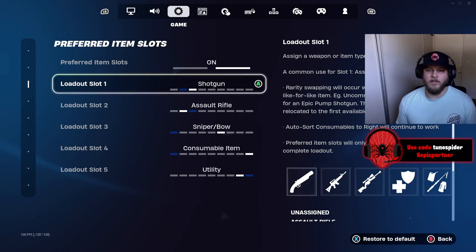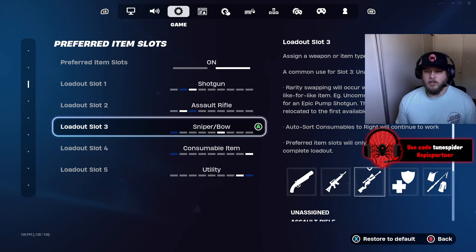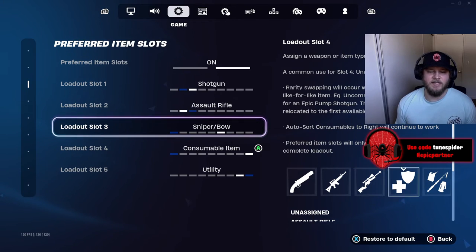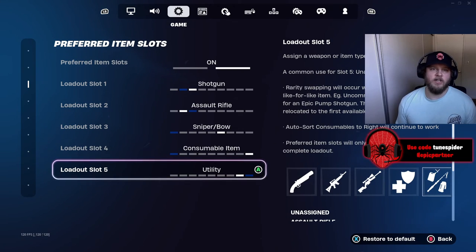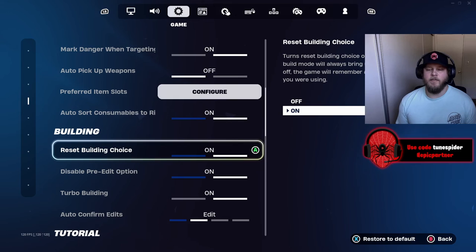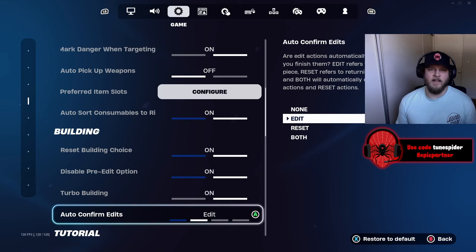Preferred item slots: loadout slot one is shotgun, slot two is AR or SMG — especially the burst SMG this season. Slot three is sniper or bow, so the boom bolt typically goes there. Slot four is my consumable on the far right. Utility like mobility is in slot five so I can press RB and swap to a shotgun right after using nitro fists or shockwaves. Auto sort consumables to the right is on, reset building choice on, disable pre-edit option on, turbo building on, and auto confirm edits is set to edit.